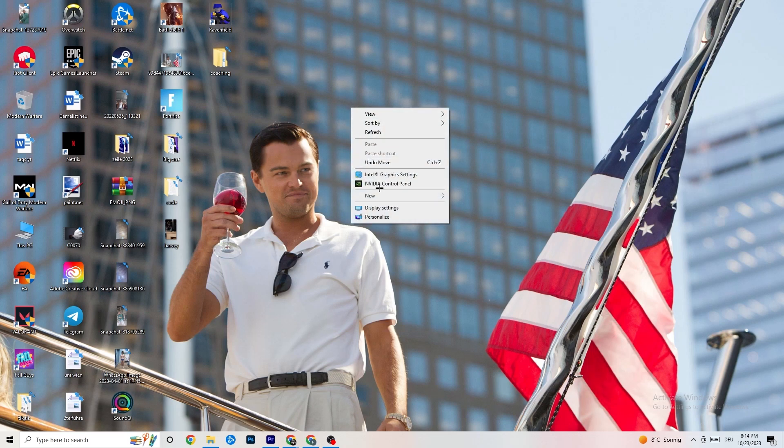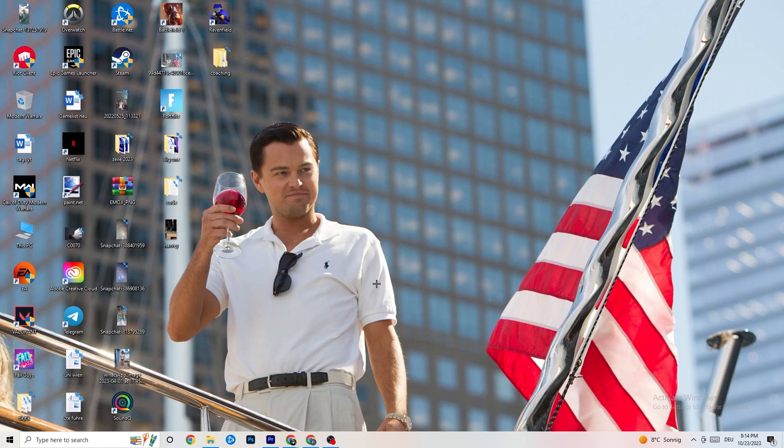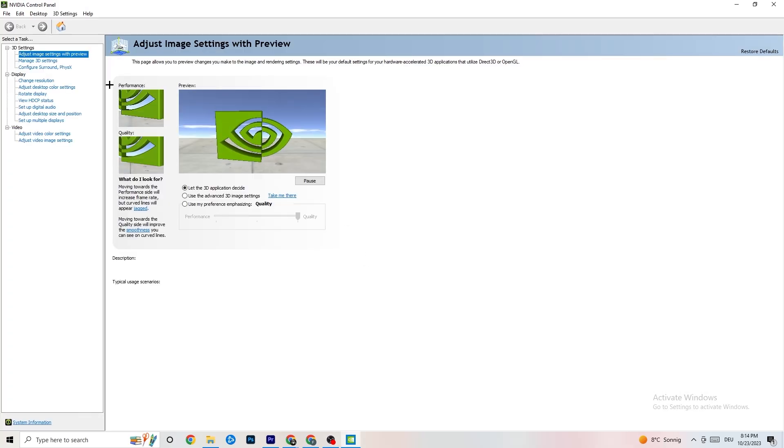Next, right-click your desktop. If you have an NVIDIA card, click NVIDIA Control Panel. Once it opens, navigate to 3D Settings in the top left corner, then click 'Adjust image settings with preview.' There is a bar from Quality to Performance — if you're having crashing issues, drag it toward Performance, as this will help significantly with stability.